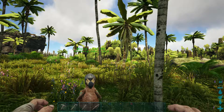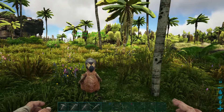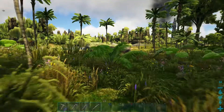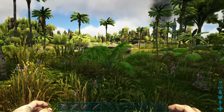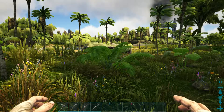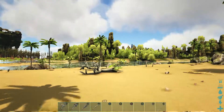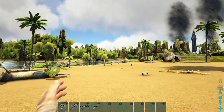Today we're playing some more ARK, and here is Maria, my only hate game. Last episode we got the basics done - our basic tools and some clothes. Now in this episode I wanted to make a shelter.